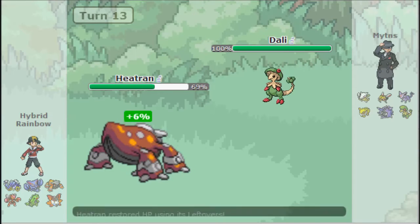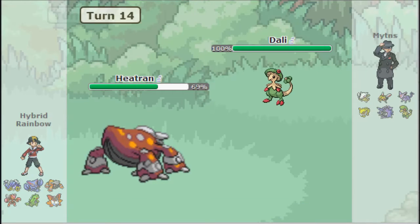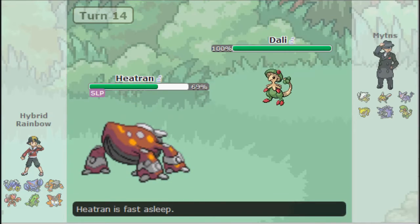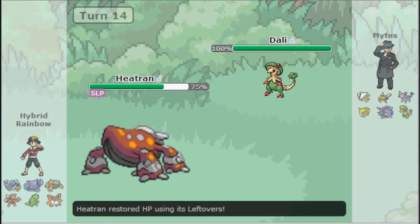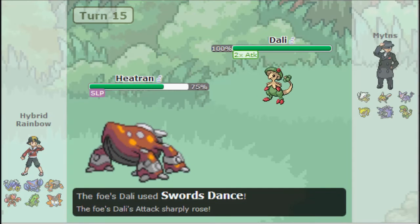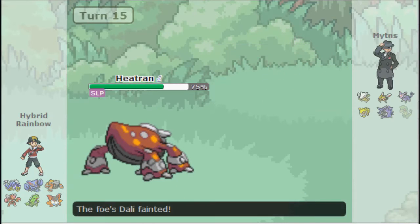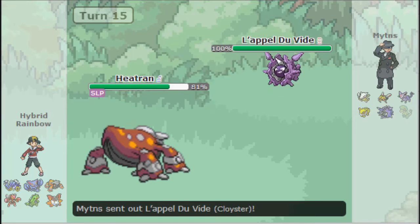And Breloom's going to come out. I don't really like fighting Brelooms with my Heatran, especially when I'm at like 69%. But since it's so obvious he's going to use Spore, I'll just stay in. He's going to go for a Swords Dance — that's pretty BM, just going for a Swords Dance against a Heatran that you already know has Sleep Talk and Magma Storm. Luckily that time I hit the Magma Storm, so now Breloom, one of the counters, is gone.